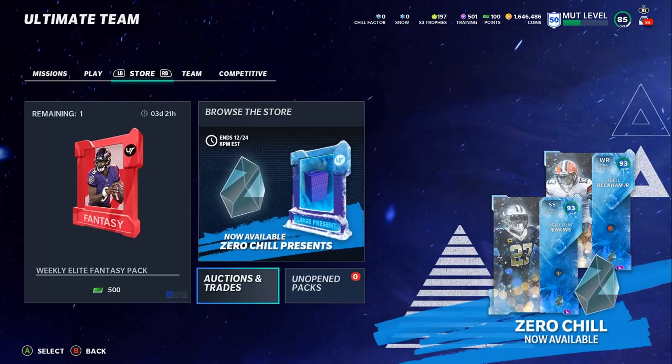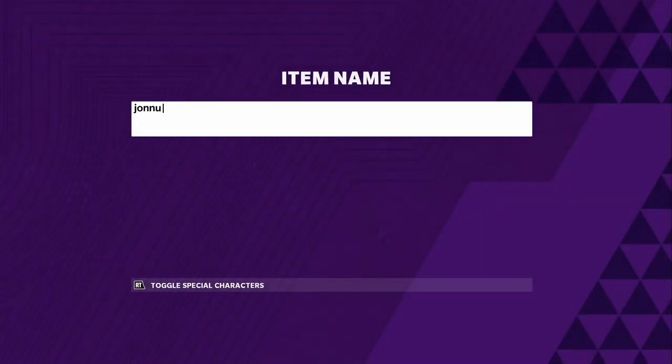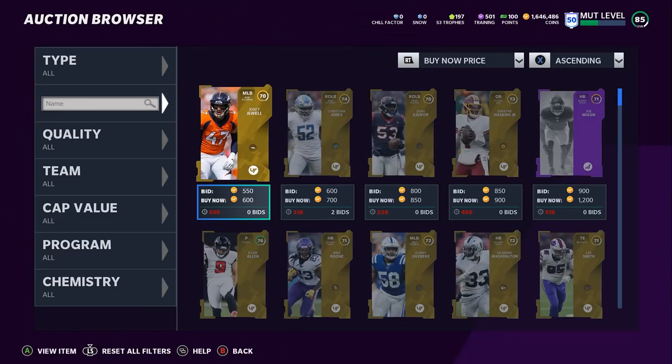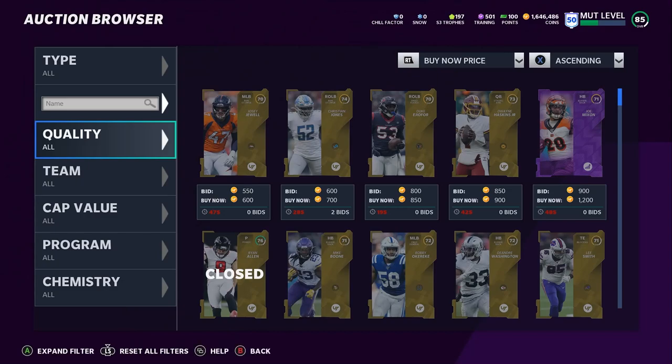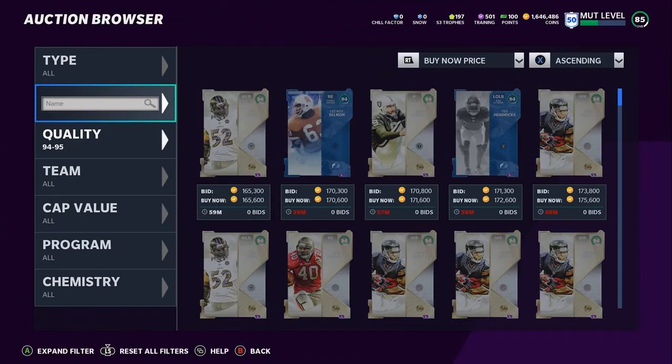Conversion rates are based on the cards — it's the same way as training or anything else. You quick-sell them and you get the snow. Just like with training: if the card quick-sells for 400 training, you divide the coin amount by 400 and that tells you how many coins per training. Conversely, if it's 30,000 coins divided by 400, that tells you the coins per training. Same thing applies with snow — let's use the masters as an example.